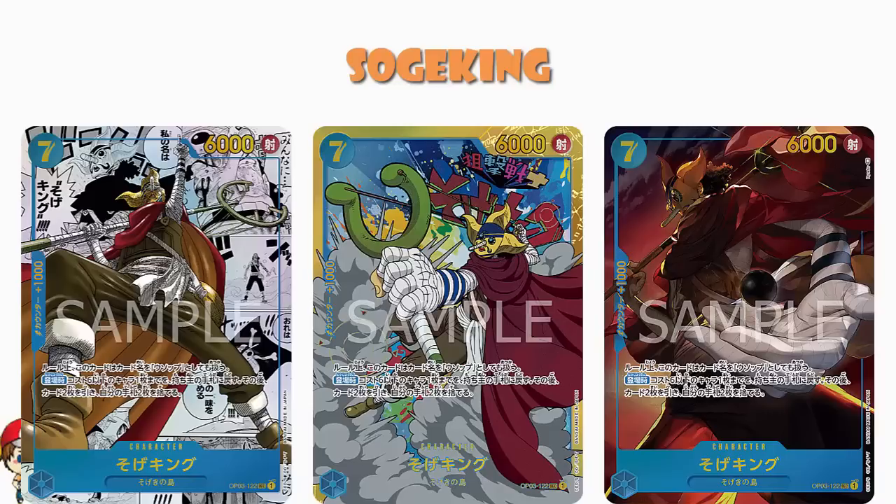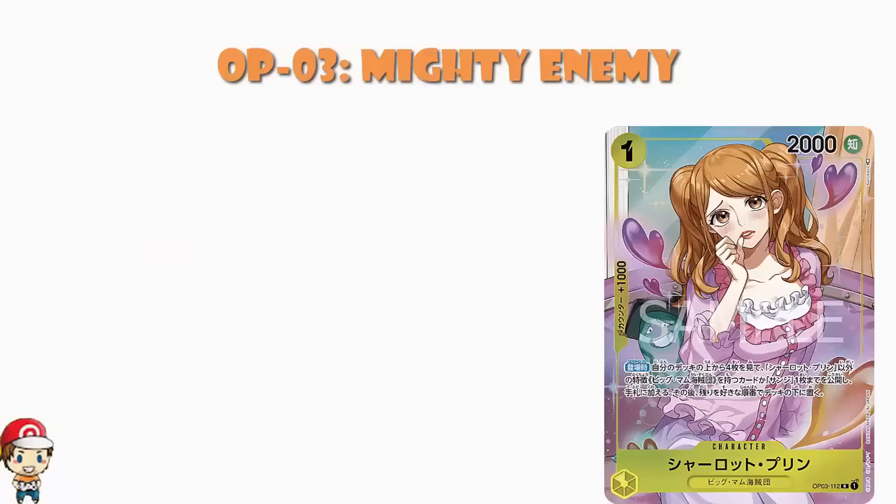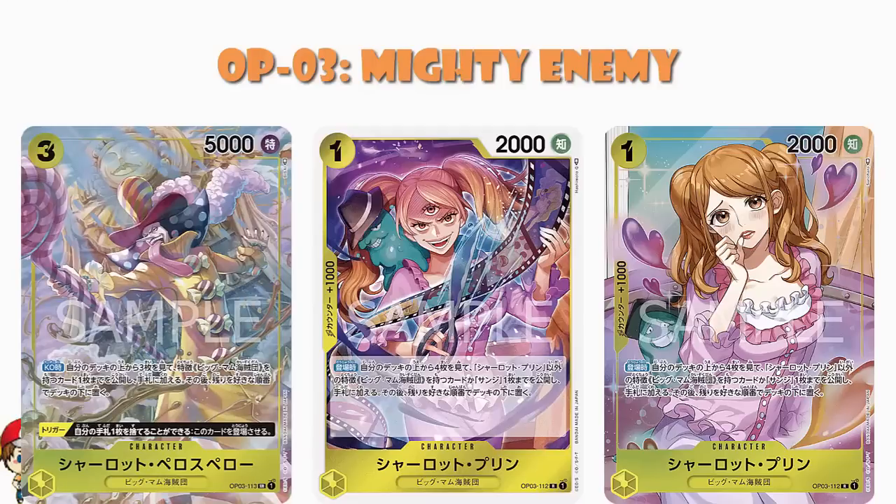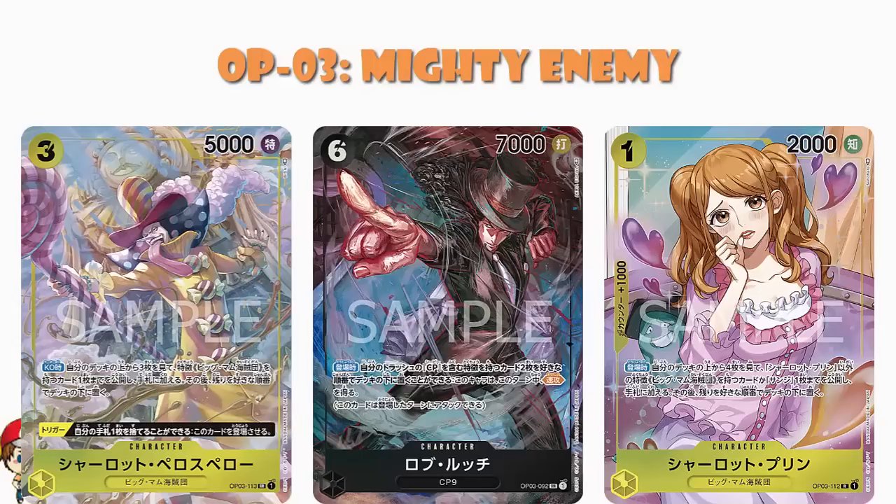So there we go — these are very cool cards. None of these alternate arts are really standing out to me as absolute must-have cards. If I had to pick a favorite, it's probably Charlotte Pudding, though I might prefer the regular artwork. Charlotte Perispero's artwork is very cool as well. And obviously Rob Lucci, because — and if you've watched these videos for a while you know what I'm going to say — it's Akira Igawa artwork, which means I absolutely want it. Although trying to collect Akira Igawa in the One Piece TCG is proving to be a very expensive endeavor.